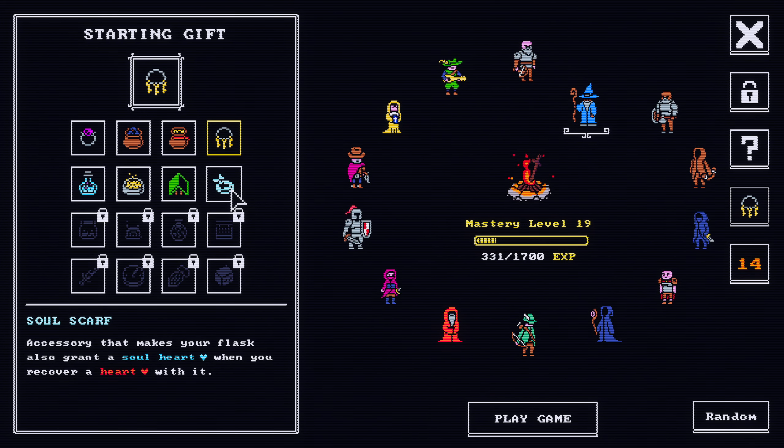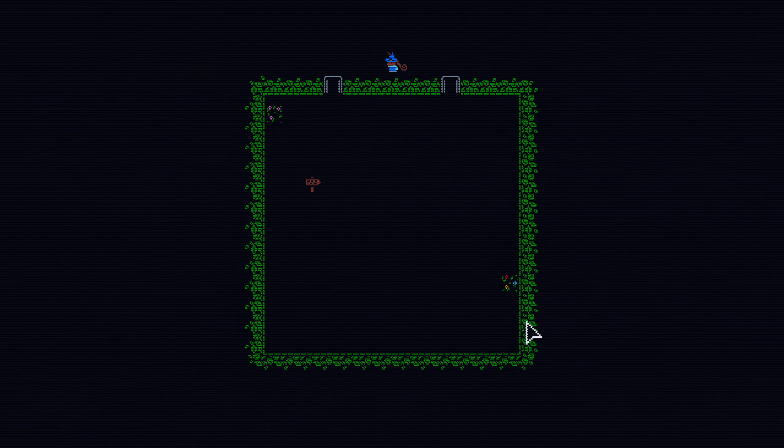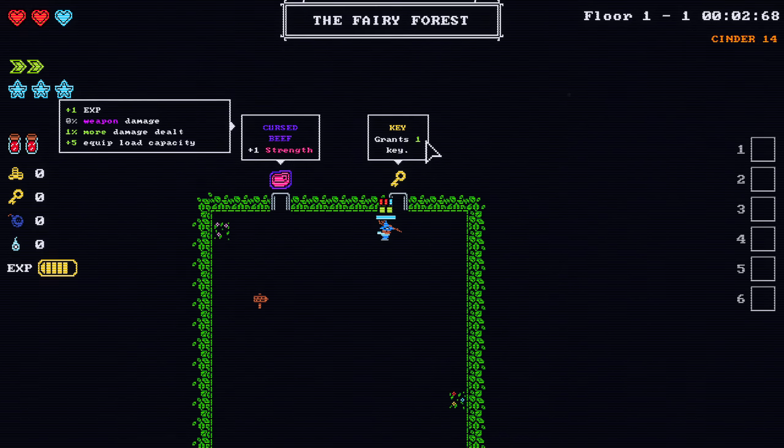We can go ahead and enchant our weapon even if we get something negative. I think we're going to go ahead and get the soul scarf — I'm anticipating the wizard not having too much defense. When we recover our heart with a flask, we can get an extra soul heart, so a little bit more survivability. And again, we're trying to go for primal death in the shadow plane, so we want to go ahead and get Lawful up to level three.